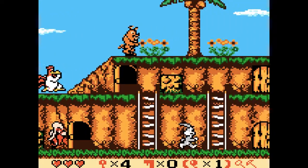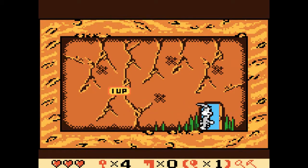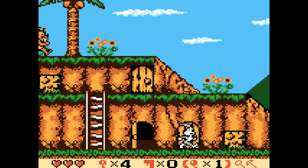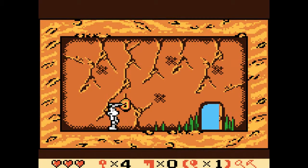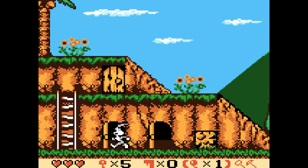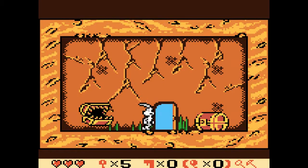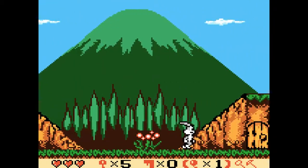It just goes left to right — he doesn't really do much else. I don't really think I'd make any use of that dog. This world is pretty generous with one-ups, and getting the keys in this place is actually very simple. The tough part is just gonna be having to outrun all the enemies.